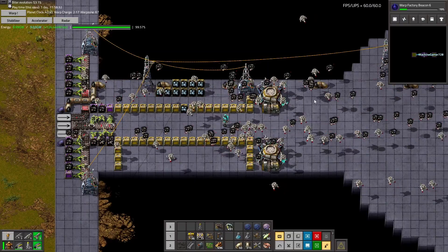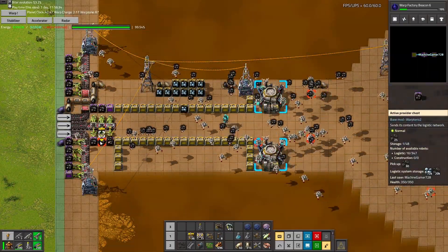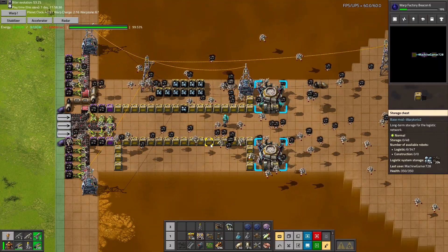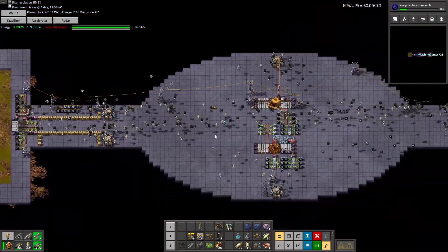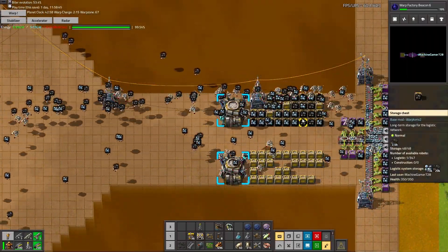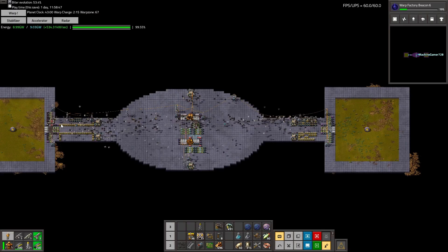One thing I don't get: we have active provider chests saying 'get rid of this,' and storage chests nearby, but the bots are flying all the way across the base just to store stuff in distant chests when there are storage chests right next to them.